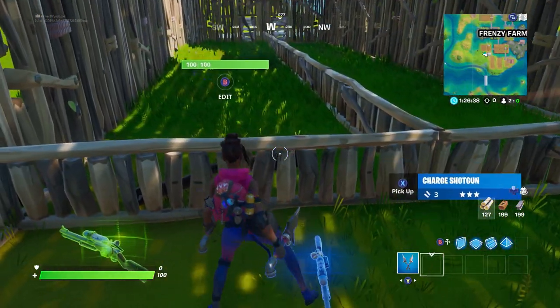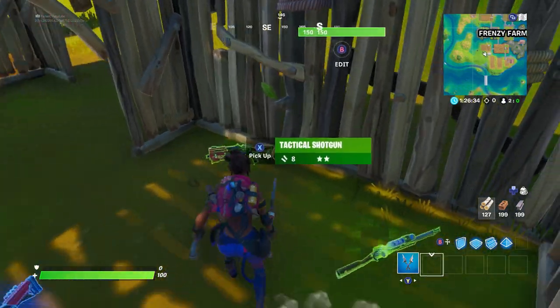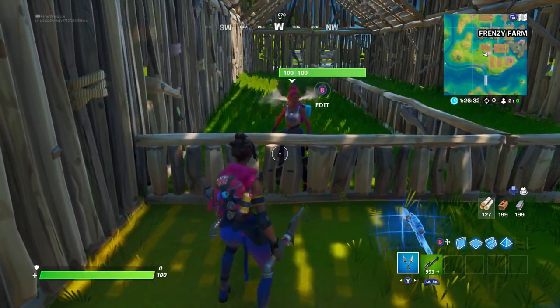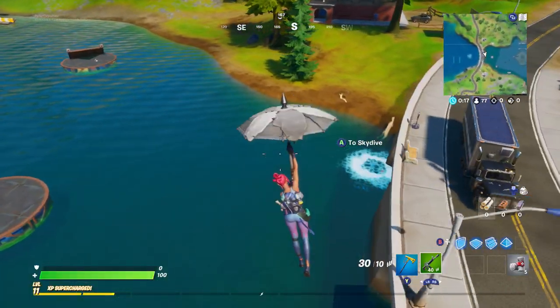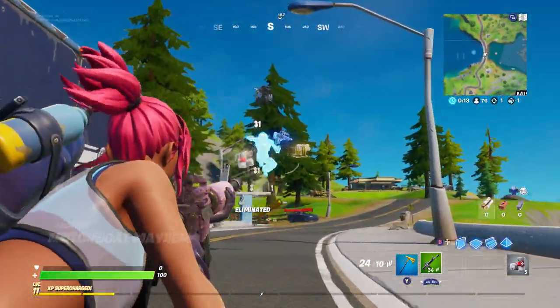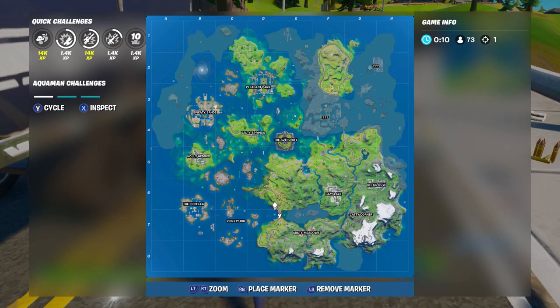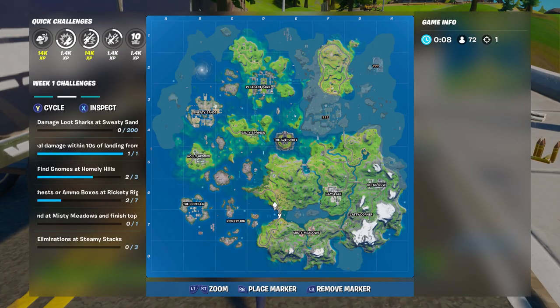I set up a shooting range with the charge shotguns and the tacs. I could not find the gray variant in this mode but I got all the others and I did a bunch of tests — close range headshots fully charged, long range headshots fully charged, body shots — so we can really compare the difference between the two.